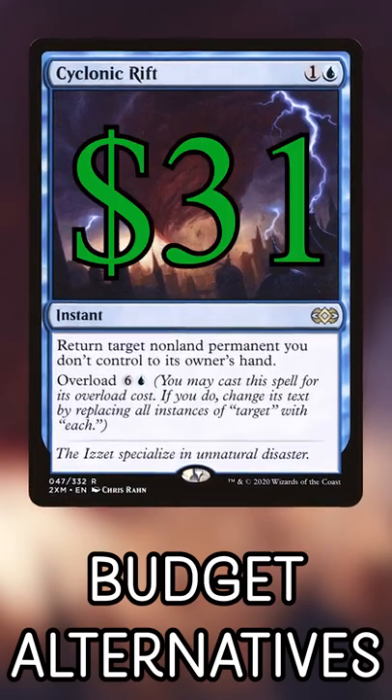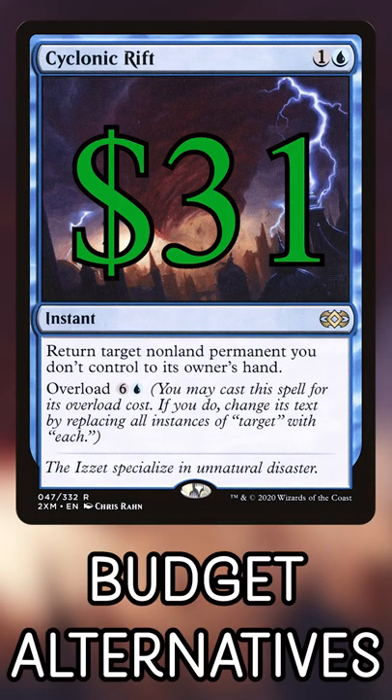Cyclonic Rift is $31, and it's a hard spell to replace in Commander. Here are your best options on a budget.